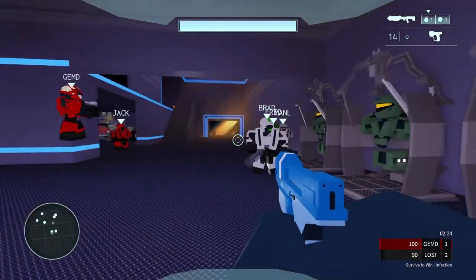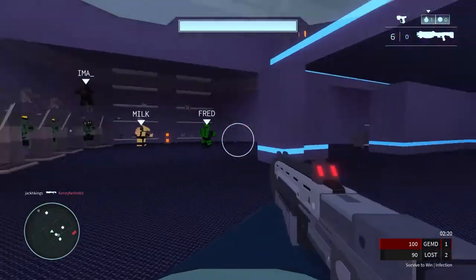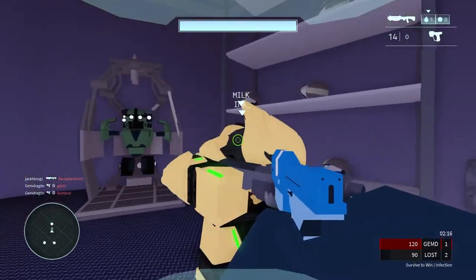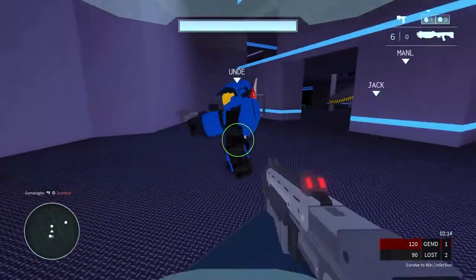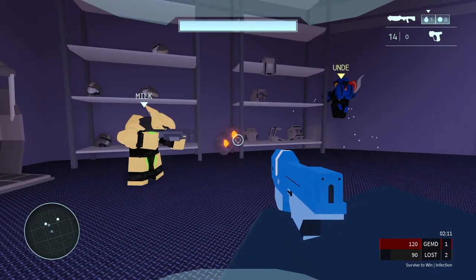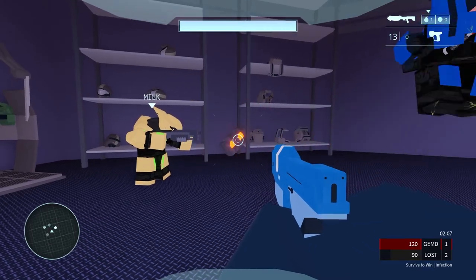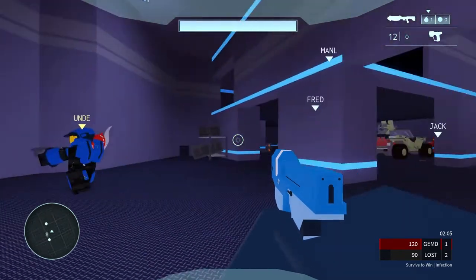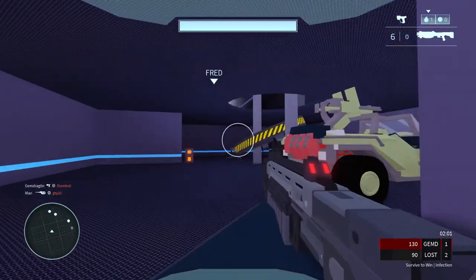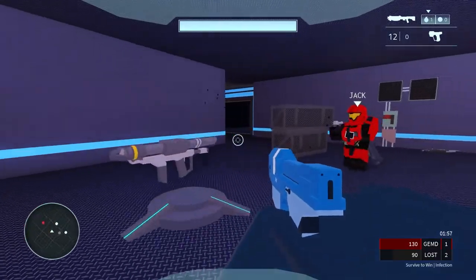Look at all the friendlies — you can customize your Spartan and stuff, you can even be an Elite. We got the gold Elite who's AFK. Could I kill him with the fusion coil? This is for test purposes only. Okay, he cannot die by the fusion coil, which would have been unfortunate if I killed my own teammate.